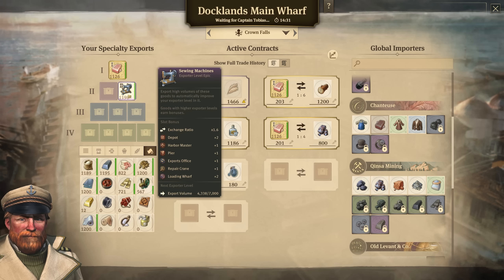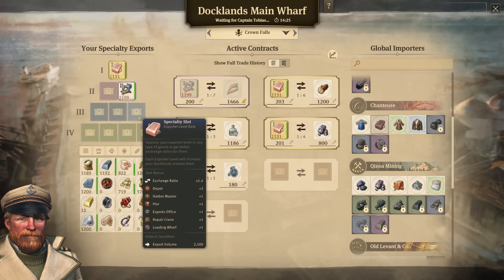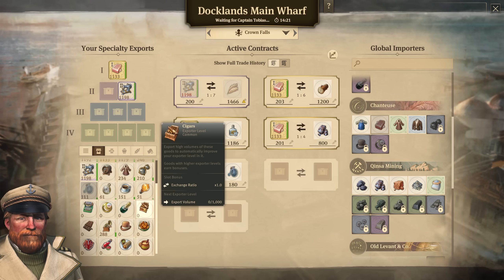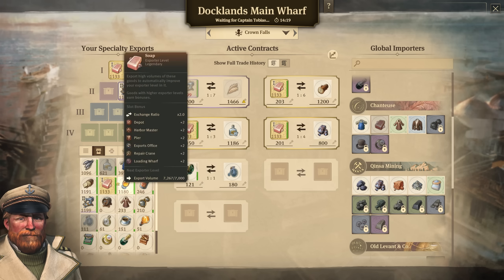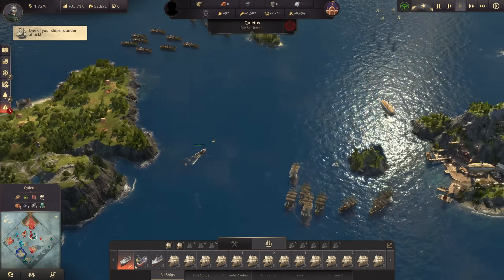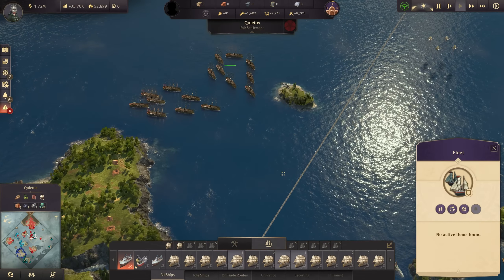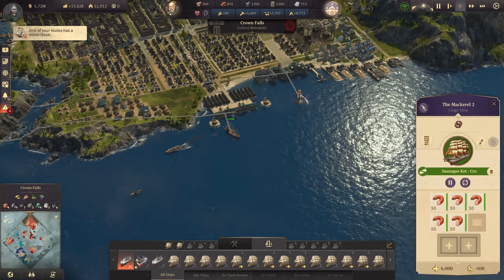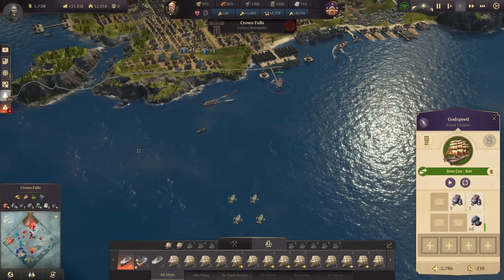Brass is something we can start importing at some point. Sewing machines are at level epic — still need 3,000 more tons before I can move it up to legendary. These are two very important goods. We should probably start exporting a few more other things, but volume would actually be something. My fleet groups are ready — there it is, an airship attack coming in. She's doing it again; let's get my ships out there.